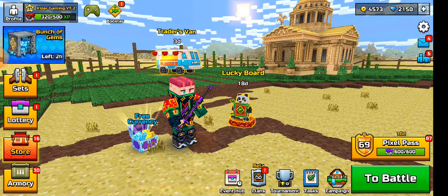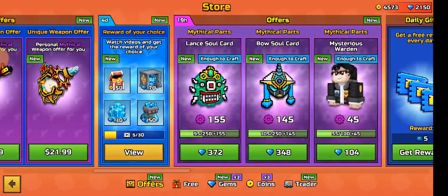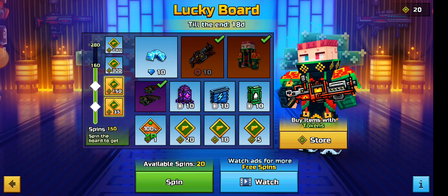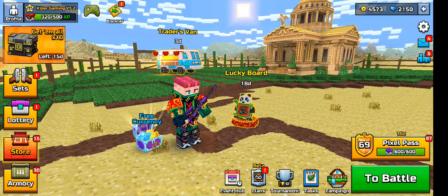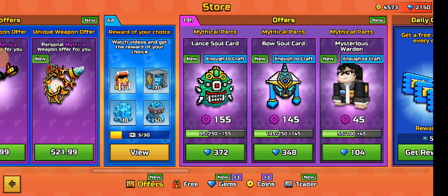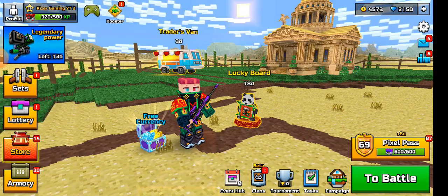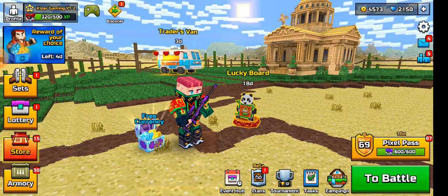I haven't really started my rewards yet on this character. I've done some, and I'm probably gonna do all gems. I used to do two modules - a module on each character - but now we have the lucky board with three modules in it, so the lucky board is definitely the best place to upgrade your modules now. When I need gems I'm more likely to just do gems here. My Kaiser Gaming YT character in Green Slime - I'll definitely be doing all gems on that one.